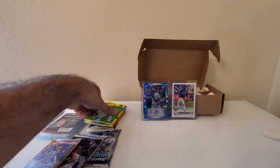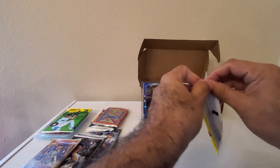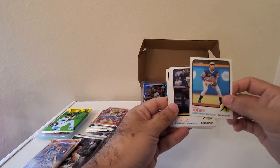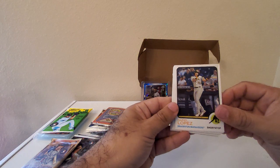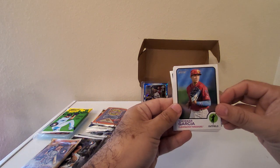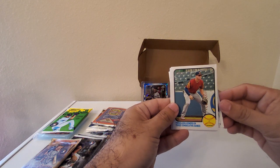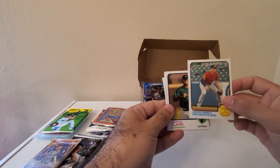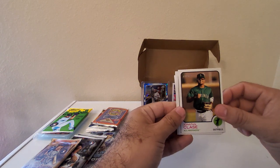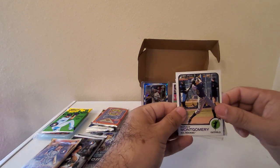Now let's do the 2022 Minor League Heritage. We got: Greg Jones, Dario Lopez, Armando Cruz, Garcia, Torkelson — nice to have a Torkelson in there — Jonathan Class, Cody Morissette, and Benny Montgomery.